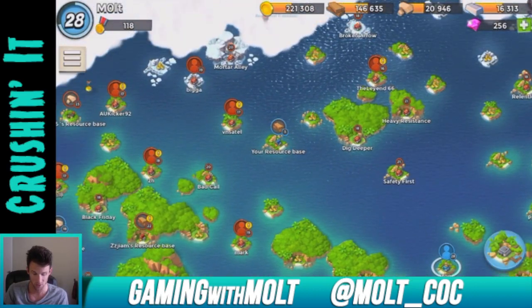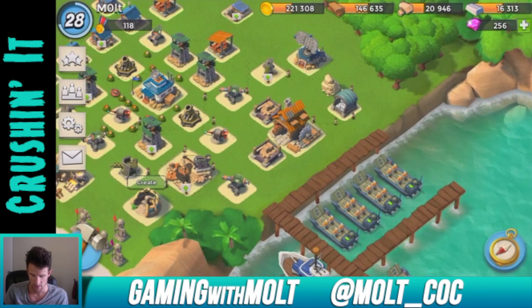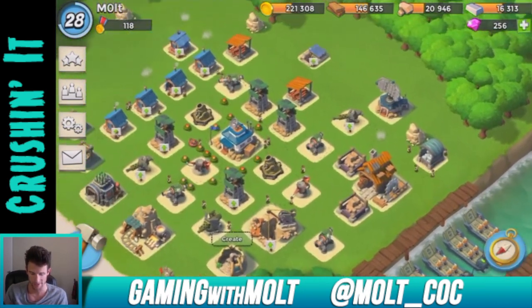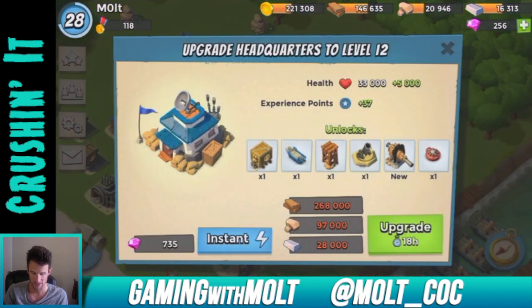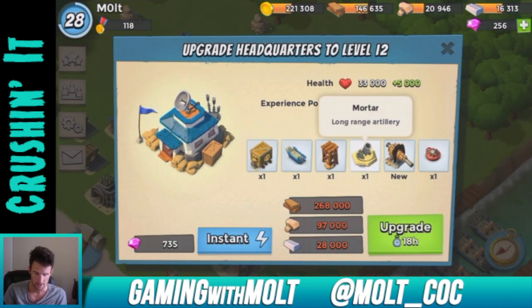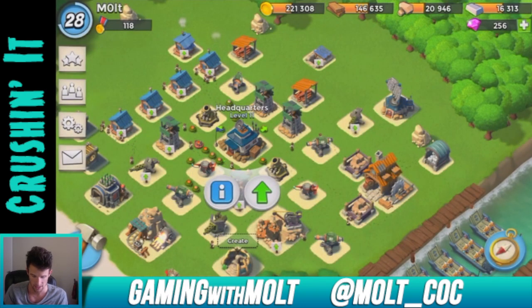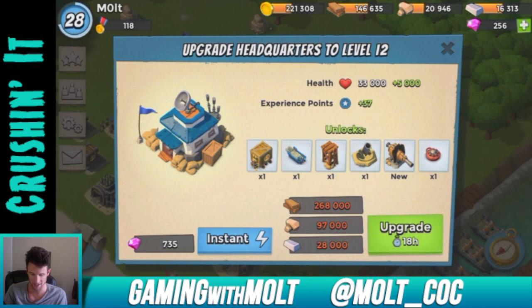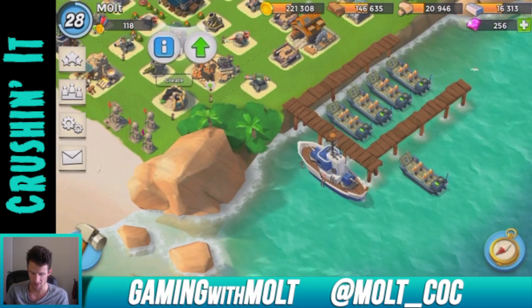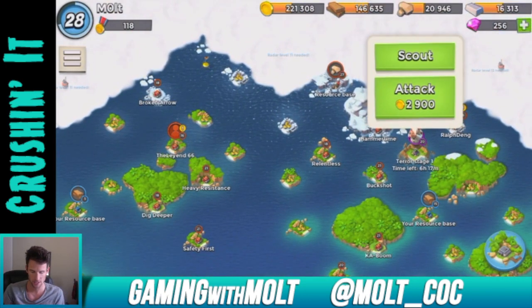It just shows up at your base a little bit later with a whole bunch of stuff in it. We've been doing a lot on here when it comes to upgrades. I just upgraded my gunboat to level 12, so it is definitely doing work now. I need to upgrade my headquarters soon so I can get the Boom Cannon, another mortar, and another landing craft, which is going to be sick. I need a whole lot more resources to get to that point.